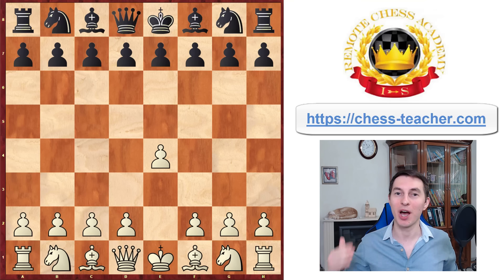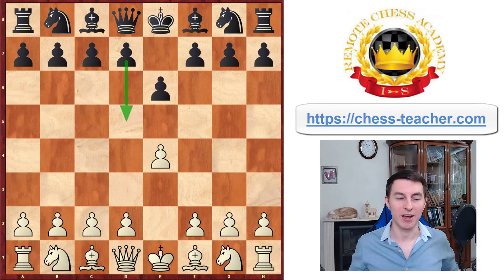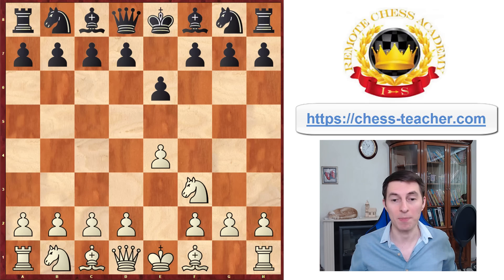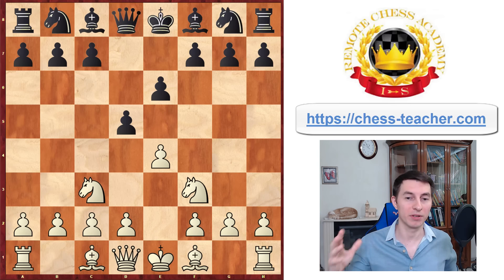In this video, I'd like to share how you can crush the French Defense playing white. The French Defense is one of the top three most played openings, where black plays pawn e6 aiming to play pawn d5 to challenge the center. This is the Two Knights System - a setup that is both solid and highly aggressive with many tricks. I played it for many years as my main weapon against the French Defense, and up to FIDE Master level it worked really well.